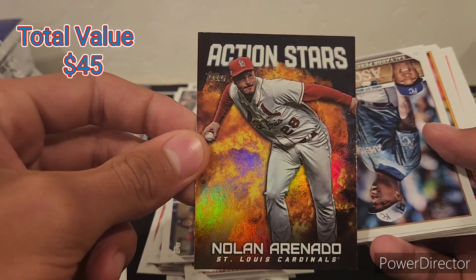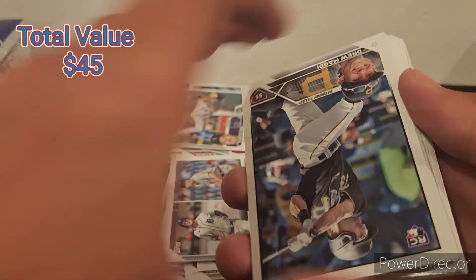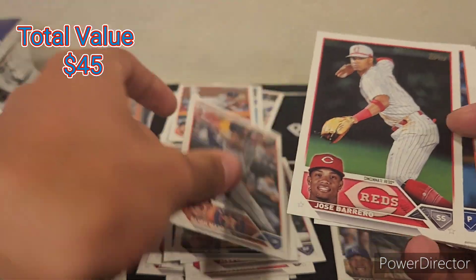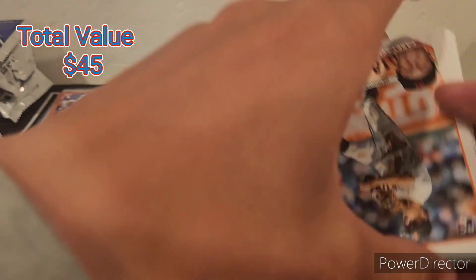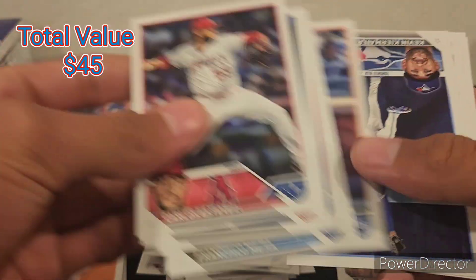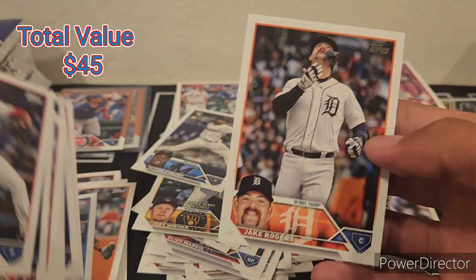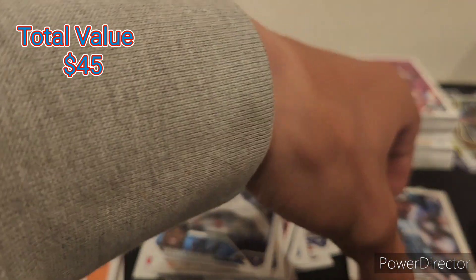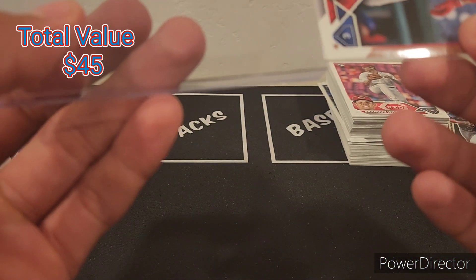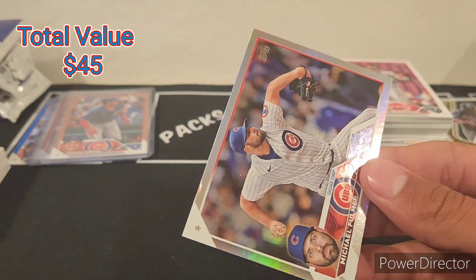Nolan Arenado on the Action Stars, Salvador Perez All-Star Game, and a Jordan Walker '88. Drew Maggie, Casey Schmidt, Turnbull. Almost half this checklist is rookies. Casey Schmidt again, Gavin Stone — actually not too bad of a name. Weimer for the third time, Yuri Perez, and Jake Rogers. Miguel Amaya — I think he's back up in the big leagues. Cubs hit, take that for the Cubs PC.